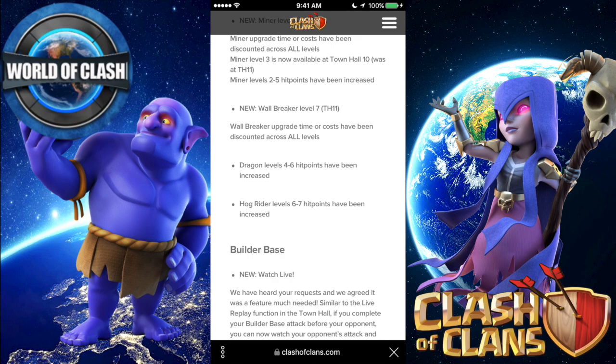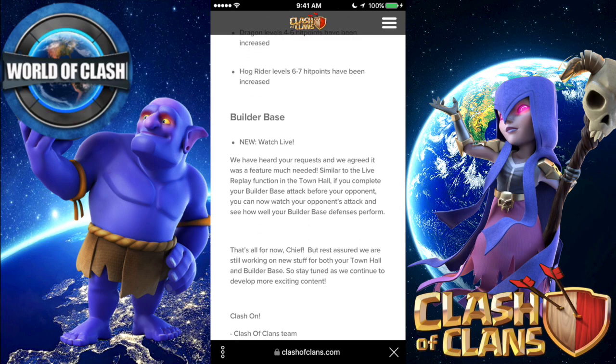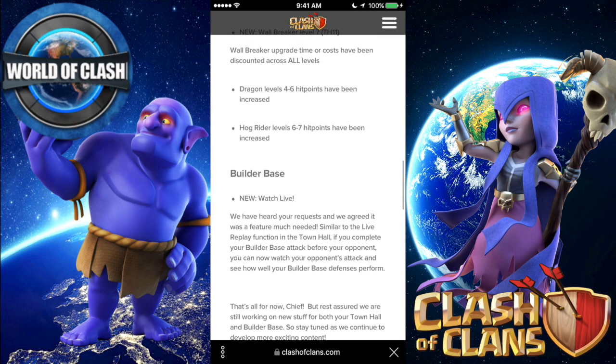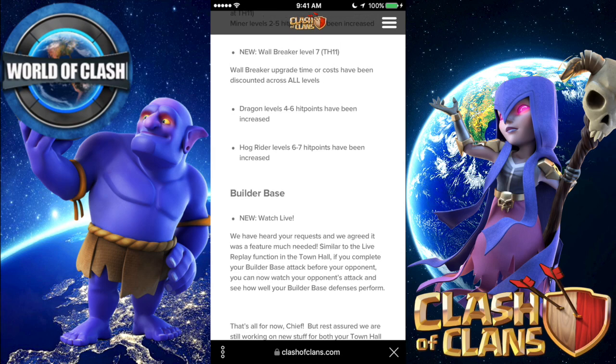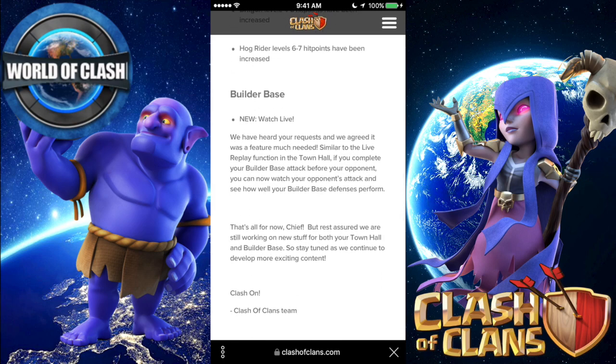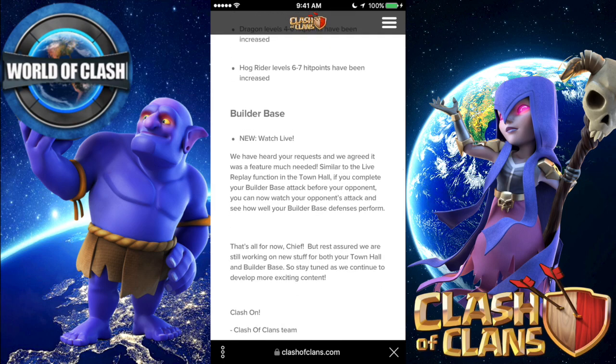New Wall Breaker level 7 — that's pretty cool because it'll be easier to help with those higher level walls, especially the new white walls and the maxed orange ones. Also, Dragon level 4 to 6 hit points have been increased, so maybe we'll see more dragon attacks at higher Town Hall levels. Hog Rider level 6 to 7 hit points have been increased as well, to promote more hog attacks at higher levels.